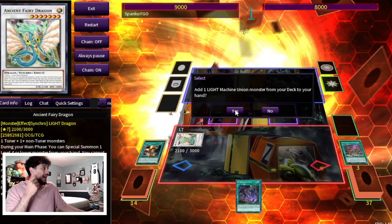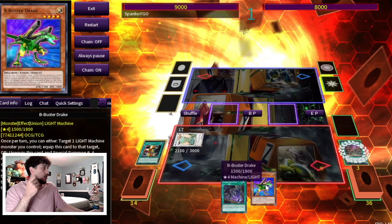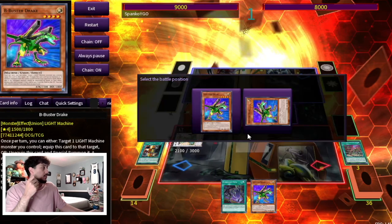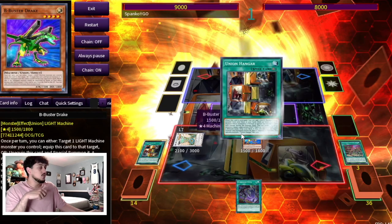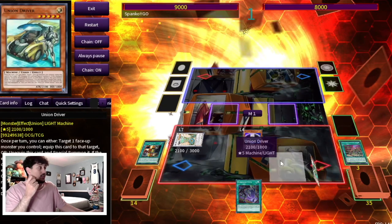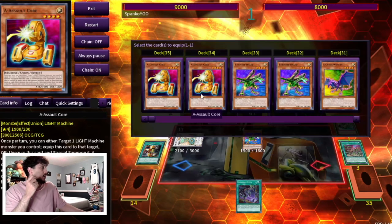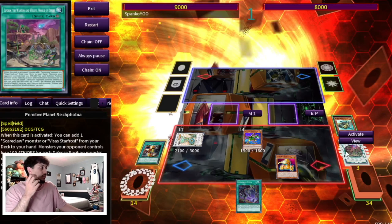Here we're going to go Union Hanger, activate the Union Hanger effect to search a B to our hand. We're going to use Ancient Fairy Dragon to special summon the B Buster Drake from our hand to our side of the field. Then activate the Union Hanger effect so we can equip our Union Driver. Then activate Union Driver to equip an A — you can also equip C here, it doesn't really matter.